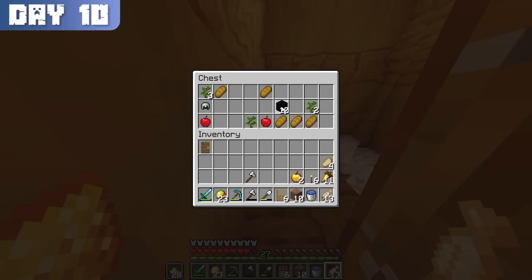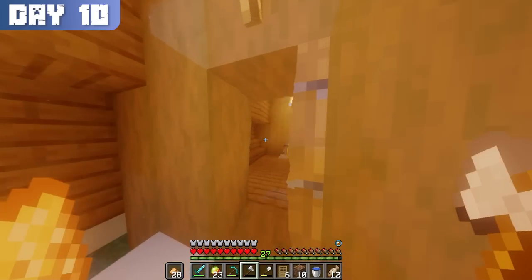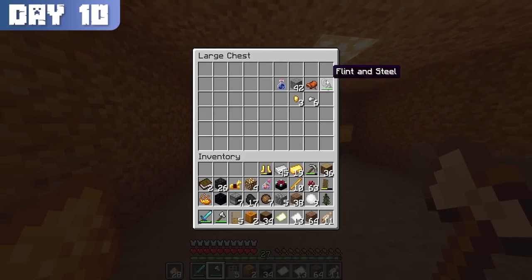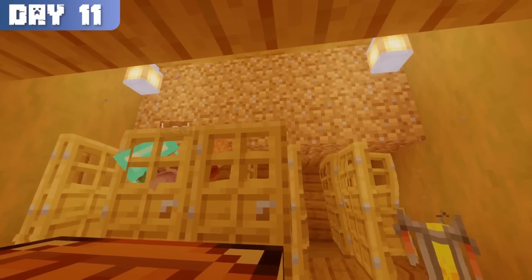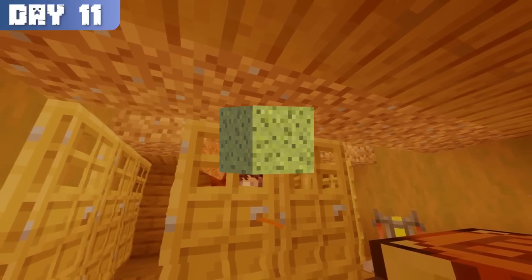I searched the rest of the village, raiding the chests and deciding which house to claim as my own. I decided to settle with the one in the center and began day 11 by transferring over my items from the neighboring mountaintop. Once all was transferred, I began clearing the place of all water using doors and dirt. It would have been a lot easier with sponges, but it was going to be a while before I'd get my hands on some of those.